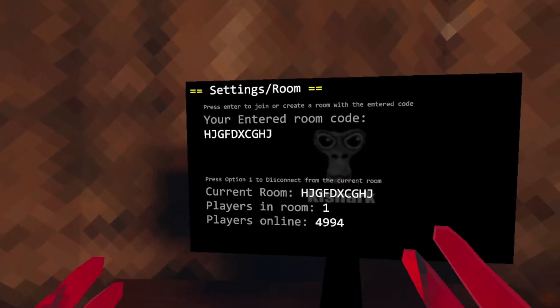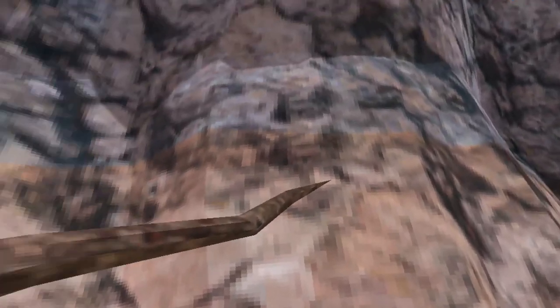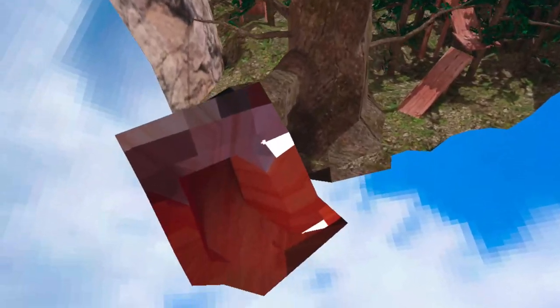You'll want to join a random private lobby that no one else is in. Then, with access to your mods, exit the hollow tree and work your way up to the top of the map.